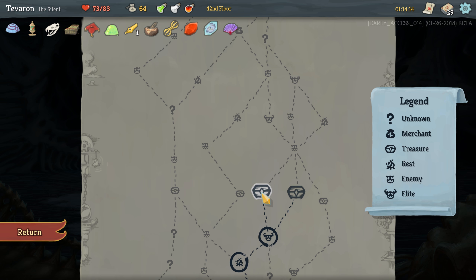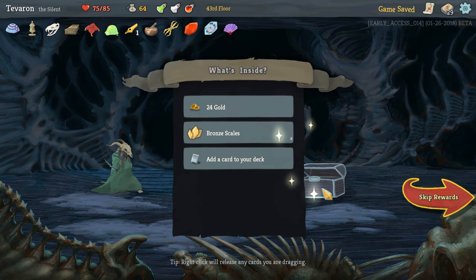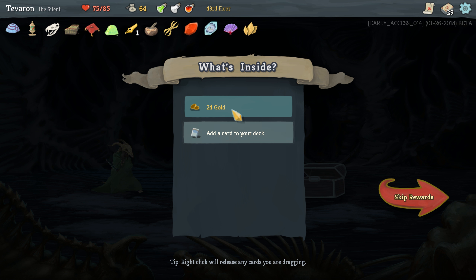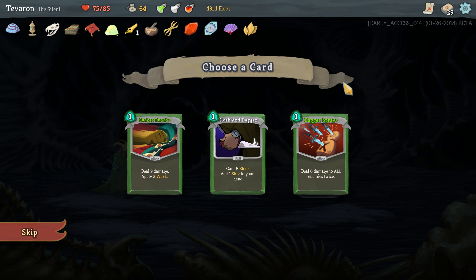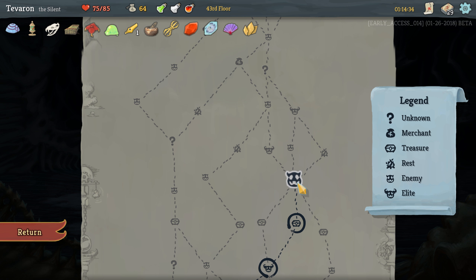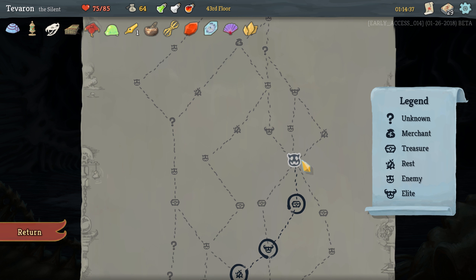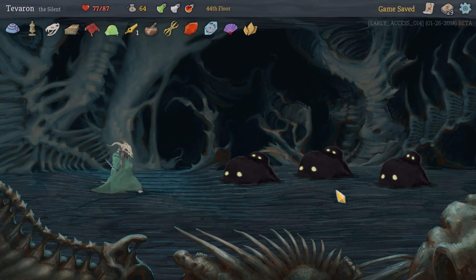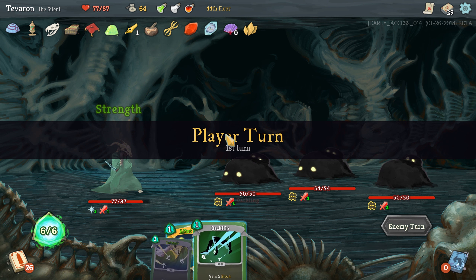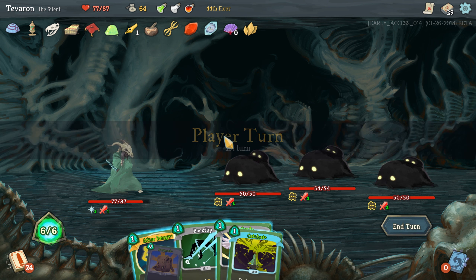I'm not sure how the relic generation goes — if no matter what chest we go to it's randomly rolled right then, or if every chest that shows here has its relic set from the very beginning. It may matter which of these we go to and it may not, but we have no way to tell. Let's go right. Bronze Scales — that's actually pretty good with what we're doing since we don't want to be attacking. Don't want these cards, so we're going to head this way. We want the extra campfire for upgrades.